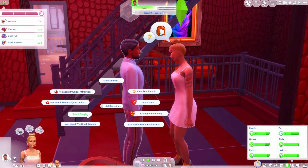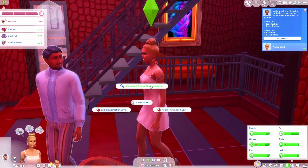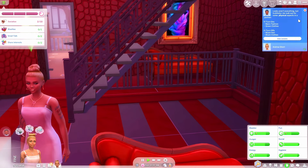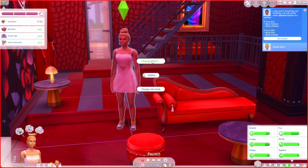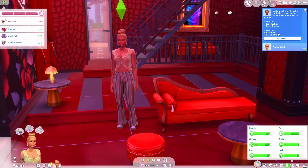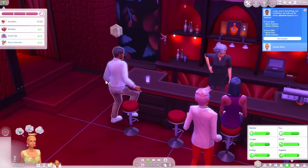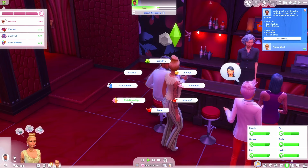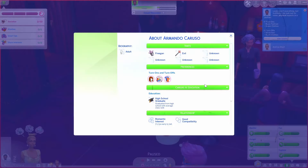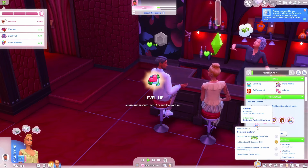New interactions include: learn more about romantic boundaries, ask for attraction level, explain attraction level. He says looks aren't everything, but he does look out for some physical aspects in a partner. He likes basic fashion and green. He dislikes black hair and black clothes. I've swapped into my green outfit so maybe he'll like me a little more now. I asked how the date's going, and there's also an option to change venue.